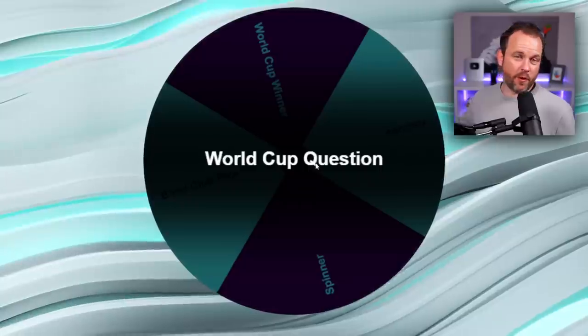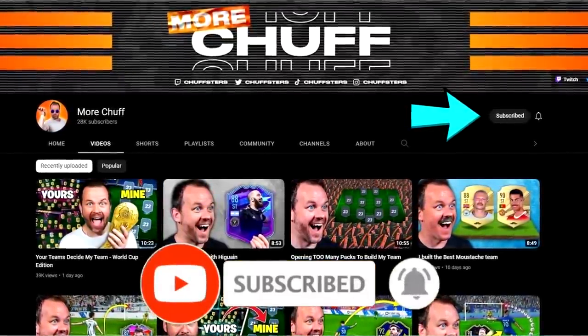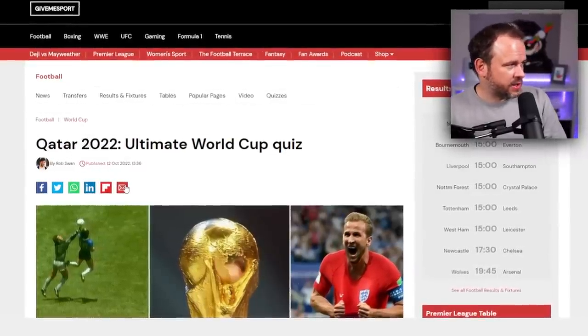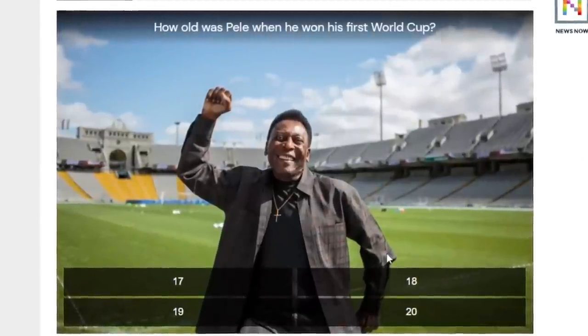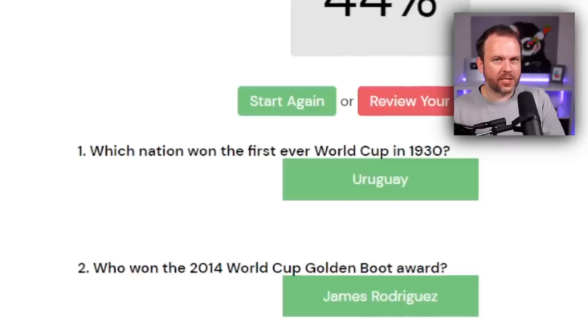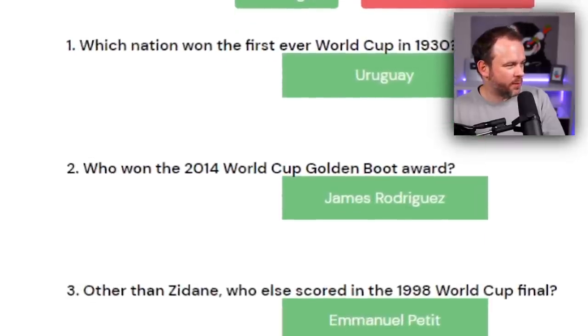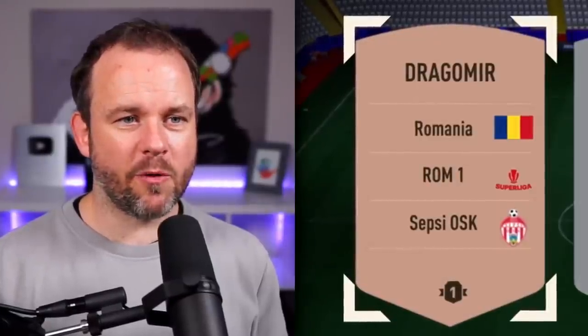We landed a World Cup question for right wing. Before I answer, are you subscribed to this channel? Hit it right now — can we hit 50k before Christmas? I found a Qatar 2022 ultimate World Cup quiz, 25 questions. I'm going to go for question number four: how old was Pele when he won his first World Cup? My gut says 18. I'm going to go with 18. We got the first three right. Number four — he was 17. I got every other question right until that moment. As I got it wrong, I'm taking the lowest rated player in my club — Dragomir. Romania aren't in the World Cup.